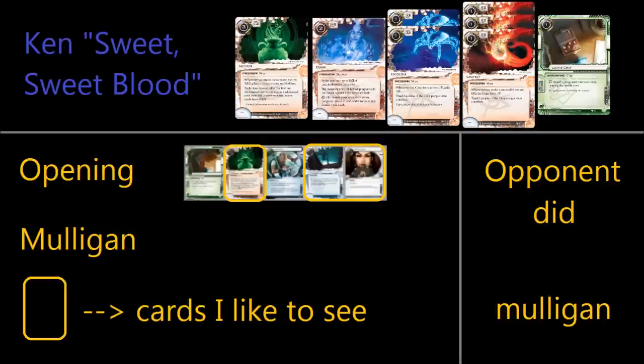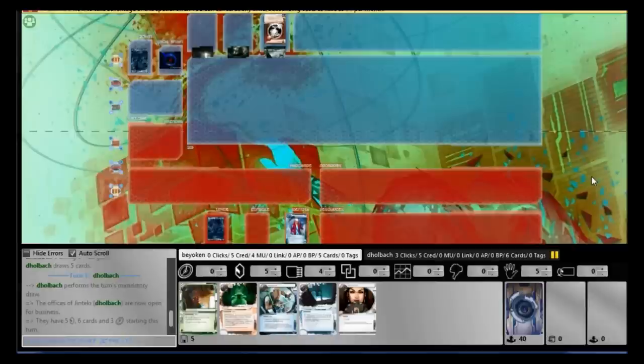Why do you want to play in Criminal? It's quite simple. Firstly, you have all the HQ Pressure events in faction — things like Feint, Inside Job, and Sneak Door Beta are all readily available and much cheaper to port over than from Anarch. More importantly, I'm playing Ken Tenma, which means I can leverage these run events very well, gaining 1 credit each time I play an Inside Job on HQ, a Feint on HQ. A Siphon will get me 1 extra credit if I have Ixodide on the board.